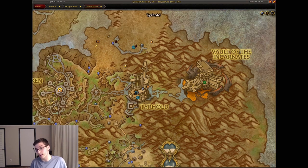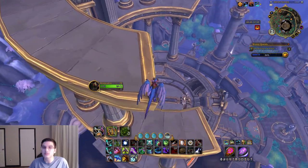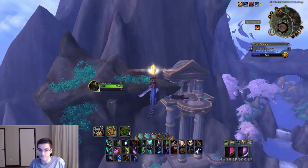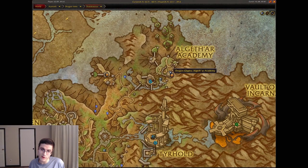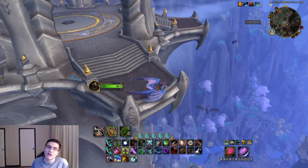Next, head over to Tyr's Hold — this was the place in the Dragonflight announcement cinematic. Head over to the top here and you'll have, in grand style, a floating rock. On there, go ahead and pick up the Tyr's Hold dragon glyph.